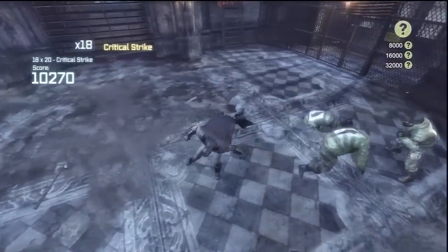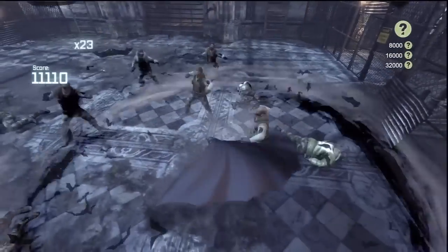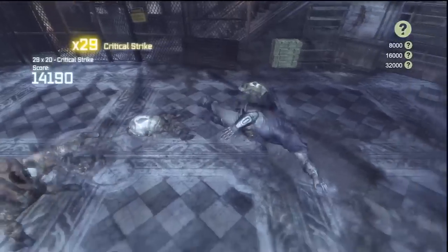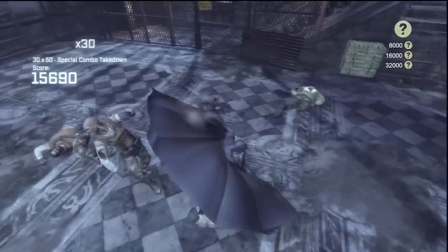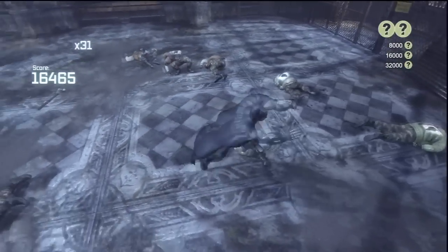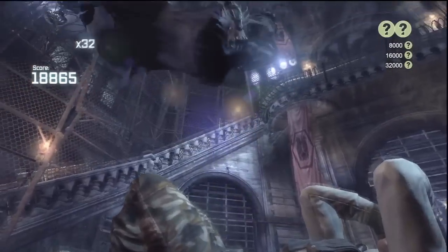Here's another thing to make note of: the other invincibility frames. Anytime you're in a special combo move — one of the four like that — Batman cannot be damaged by anything but gunfire. He can be shot while doing those, something to make note of. He's also immune to damage during a counter. So those five moves — six if you count the redirect — Batman is immune to all damage, except gunfire.